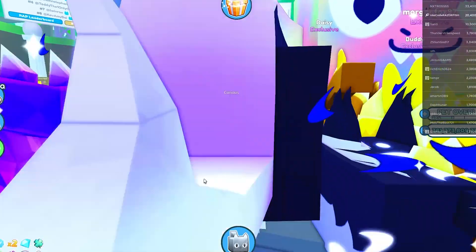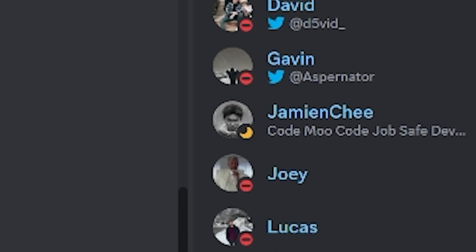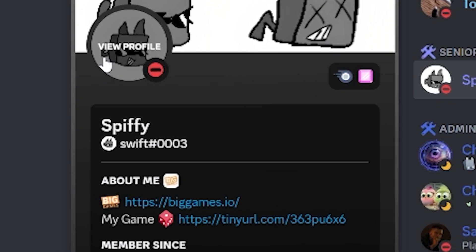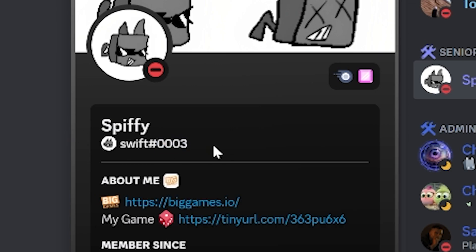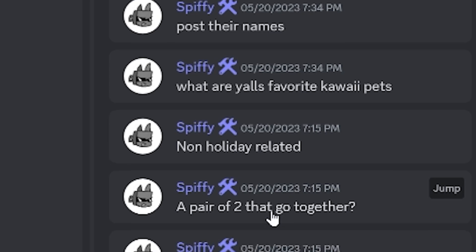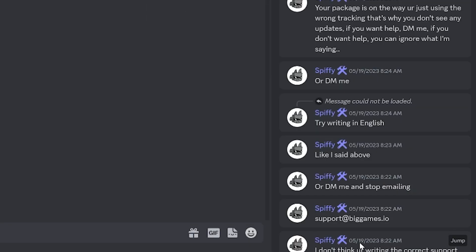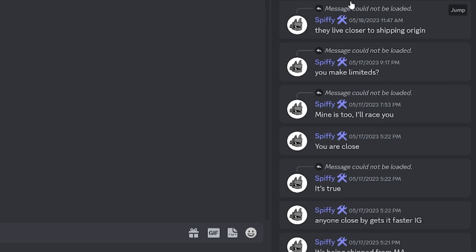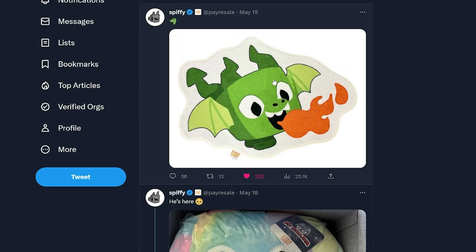This next pet I'm gonna talk about belongs to another developer - or you could call him a manager. In the Big Games Discord server, there's a senior administrator called Spiffy. Spiffy is actually in charge of all the plushy drops that happen at biggames.io on the website. You can copy his tag, search for his messages, and he pretty much answers anyone's questions on plushies. He's also releasing new rugs for the Big Games shop - he even has a Twitter account where he shows the rugs.